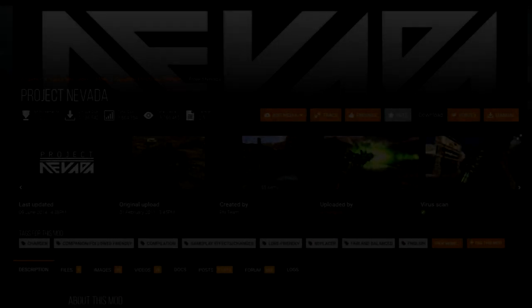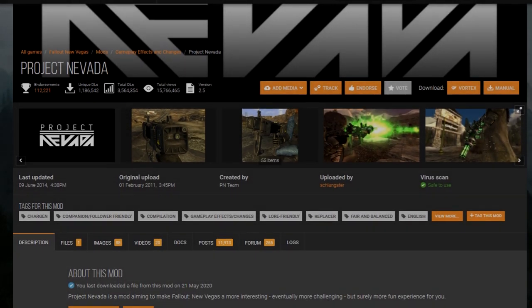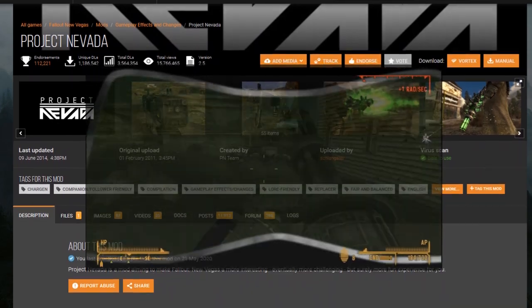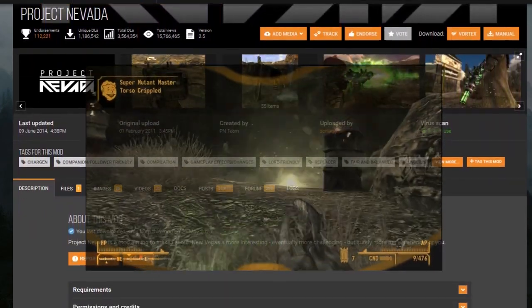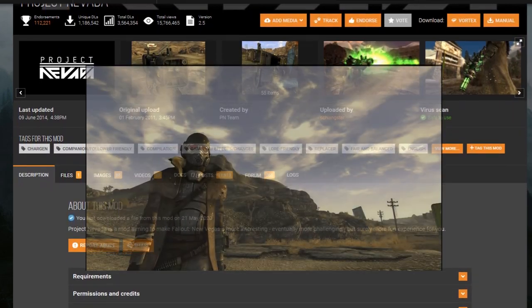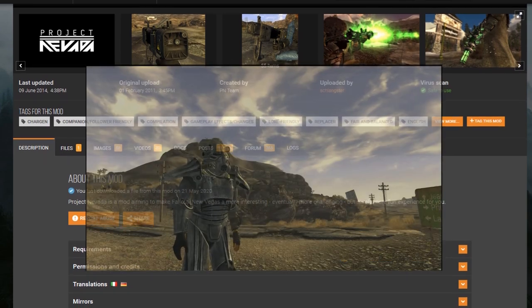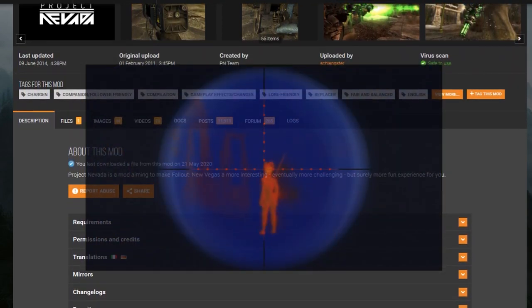Project Nevada — a big overhaul mod for Fallout New Vegas, aiming to make the game a more interesting, eventually more challenging, but surely more fun experience. It features things like visor layouts, sprinting, bullet time, dynamic crosshair, some night modes, and enhanced zooming.